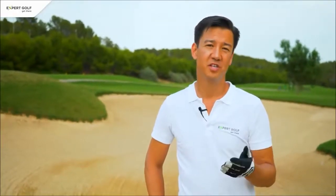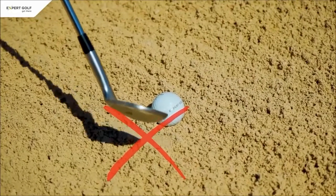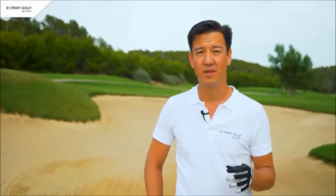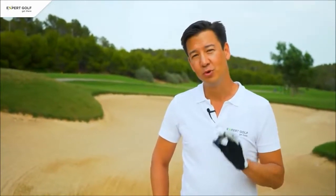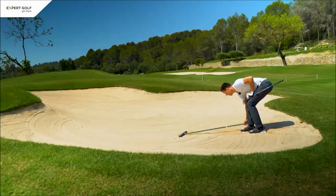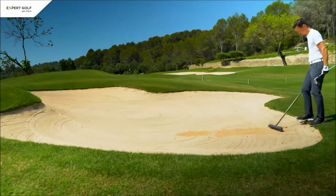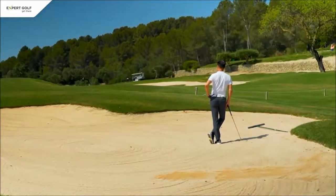In a bunker, the condition of the sand must not be tested before the stroke is played. The club must not be grounded behind the ball, and you're not permitted to touch the sand during practice swings. This is still the case from 2019, but the rules are more relaxed when it comes to touching the sand. For instance, marks can be smoothed out as long as they are not on the line of play, and you're now also permitted to lean on a club.